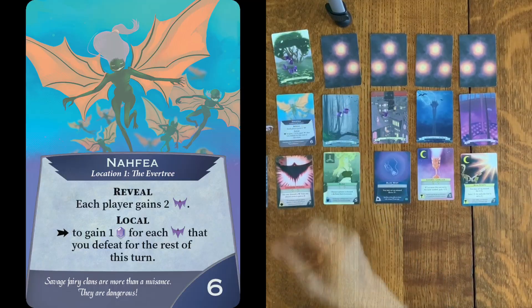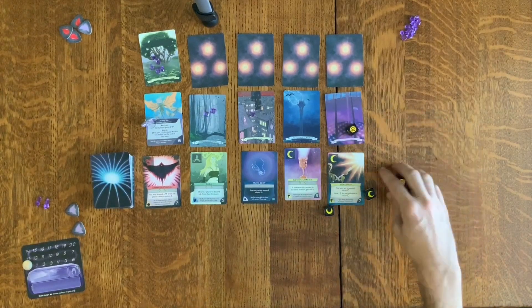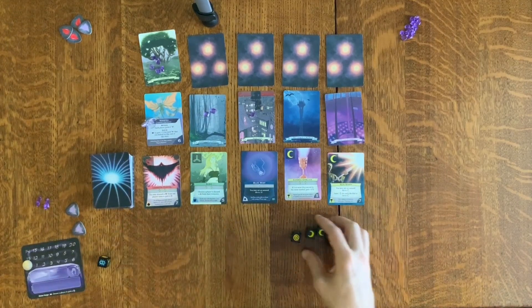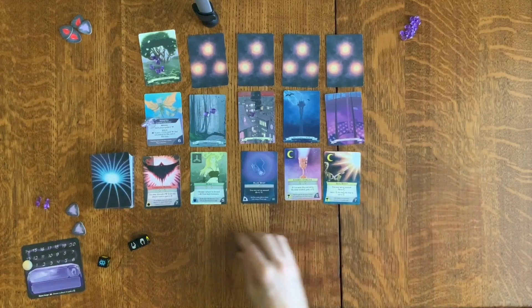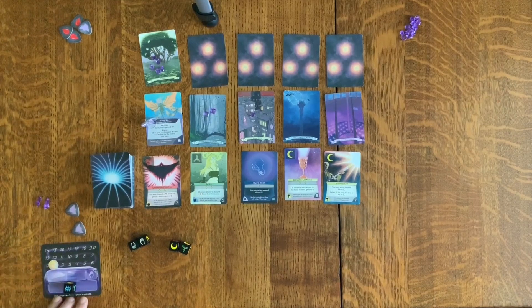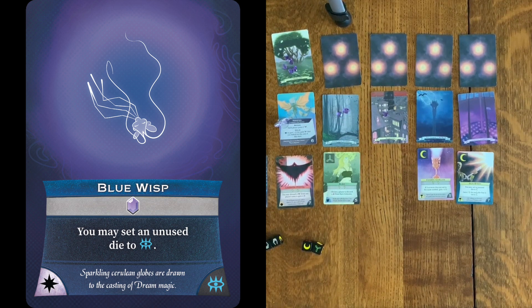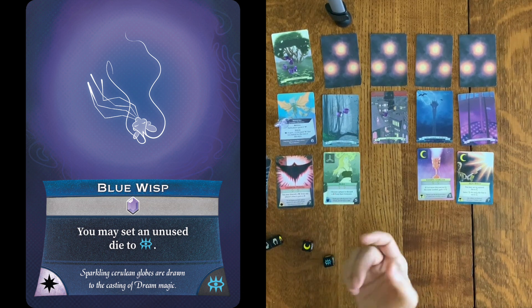Revealing the first location — not Fey — and the reveal condition says each player gains two spawns. It looks like I can utilize a spirit if I focus that, so I'm just planning on doing that. Here's my reroll: a couple of Finesse and some mismatched dice. I'll go ahead and focus, and that'll be the Dream. Focusing Dream allows me to activate the spirit, which goes in the discard pile. The spirit gives me a mana and allows me to change a die.